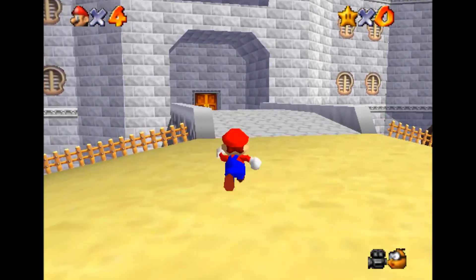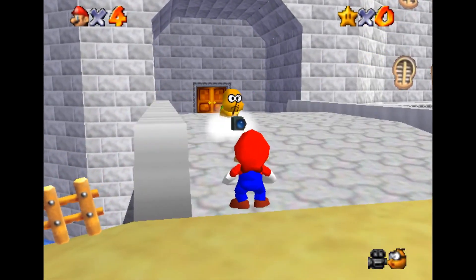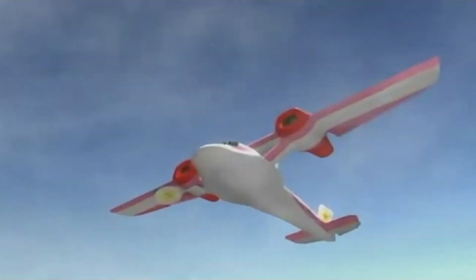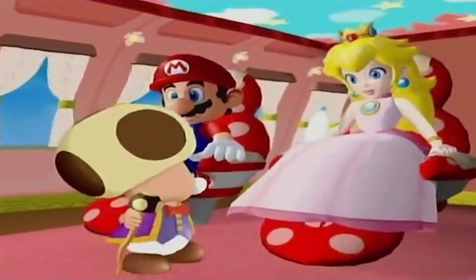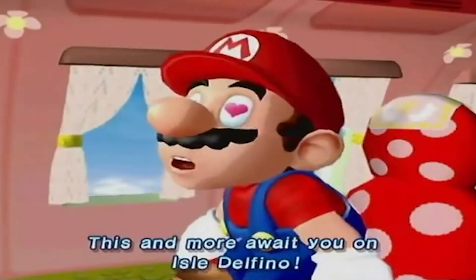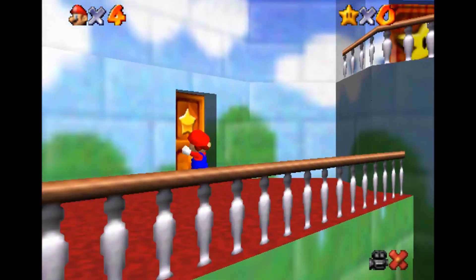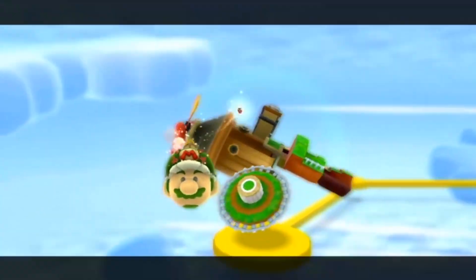Mario games rarely make much sense — if Lakitu is the one holding the camera in Mario 64, how are we seeing him? Is there a second unit Lakitu or what? But while the series is consistently eccentric, each Mario game tends to have a theme it adheres to fairly strictly. In Mario Sunshine it was a tropical theme built around the sunny Isle Delfino. In Mario 64 all the action was based around Peach's castle, and in Mario Galaxy you're in space, so everything is all spacey.